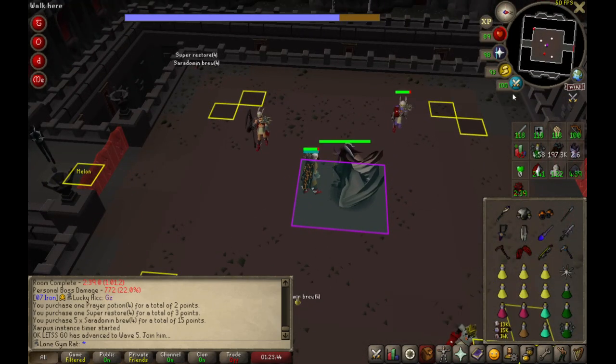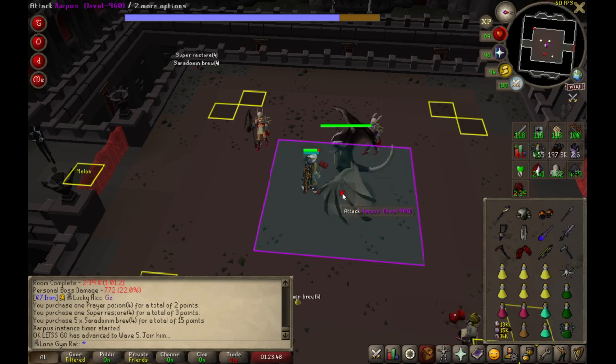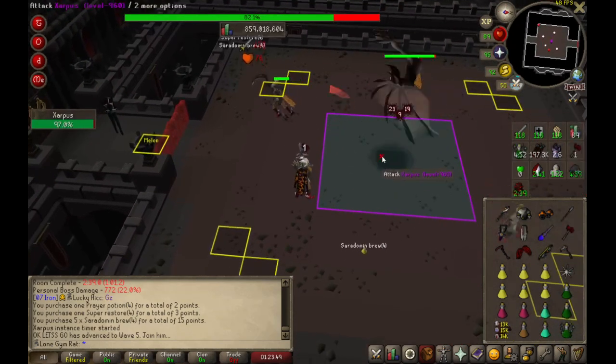I'm going to start off with 1 hammer, 1 BGS, which is the 1-1. And I'm going to go here so I can right away rag this tile.